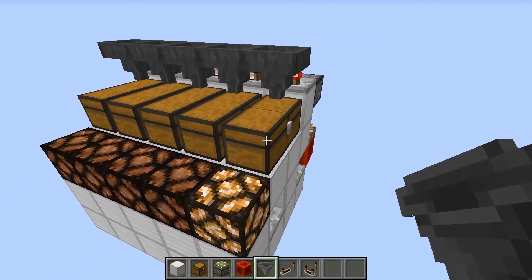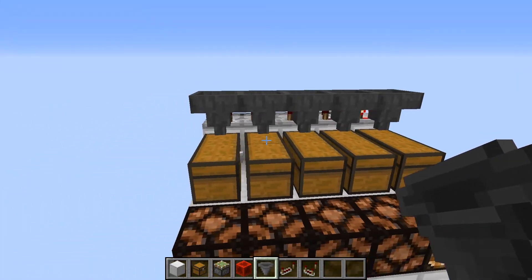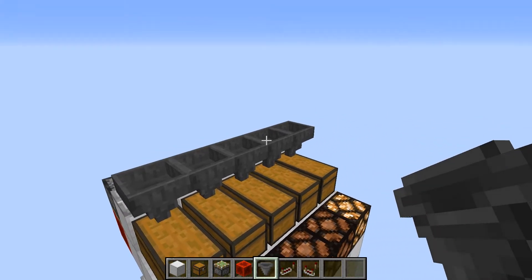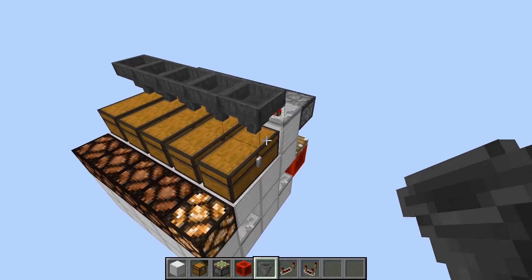So effectively it signals a full chest plus one more item backed up. This is great when you have sorting systems — you run a hopper line across the top, which feeds into the hopper, and that's how the full-chest indicator works.